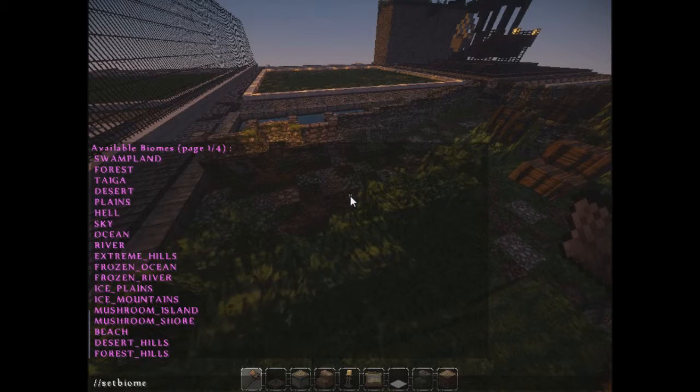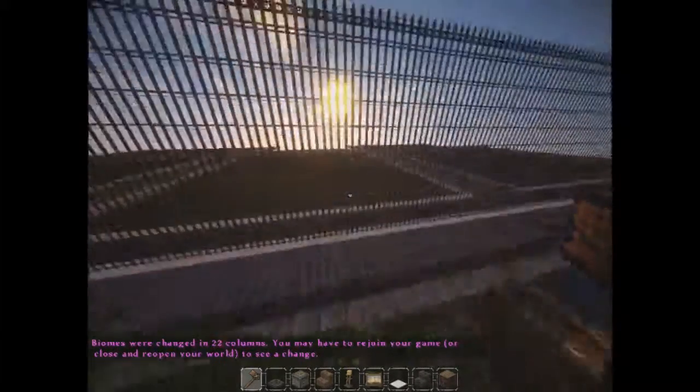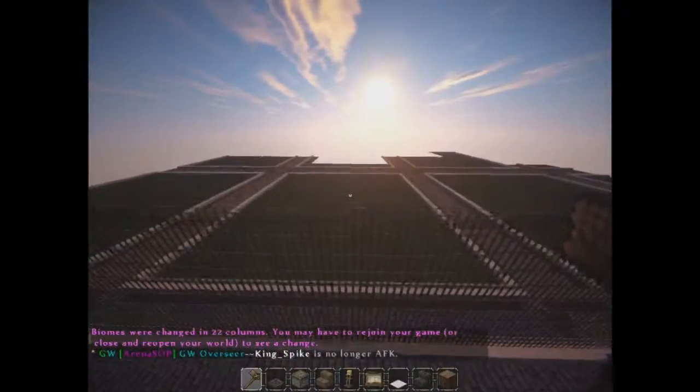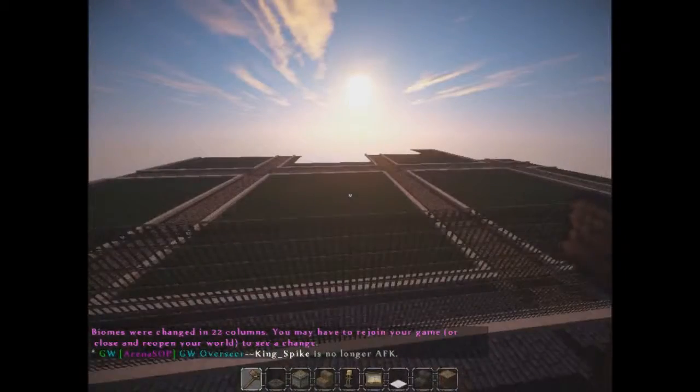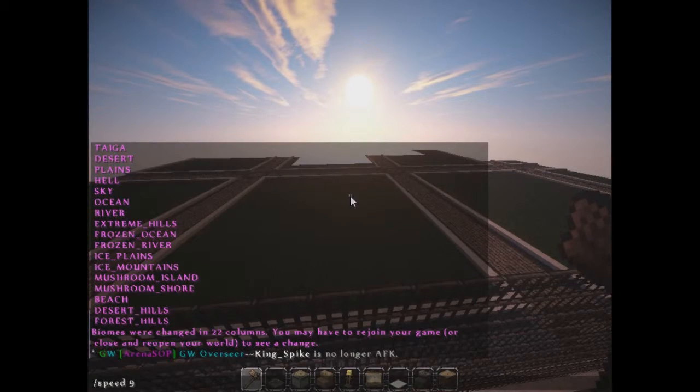Set biome, then extreme hills underscore hills right here — 22 columns. Wow, that's 22. Yeah. Speed nine, go that way. Alright, too far. Someone's building — I almost ran into it. And now we're back.